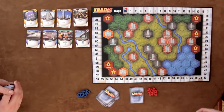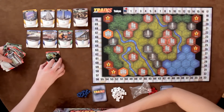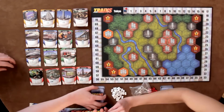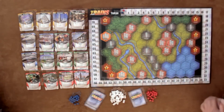Players use the randomizers to select another eight cards and add their stacks to the supply. Each player gets a starting deck of seven normal trains, two lay rails cards, and one station expansion, and collects a set of rail tokens. One rail token goes at the start of the scoring track, and players take turns placing their first rail token on the map.